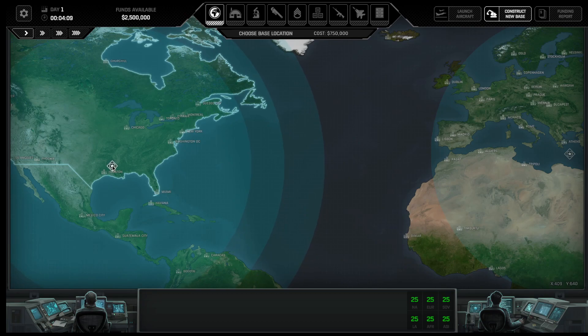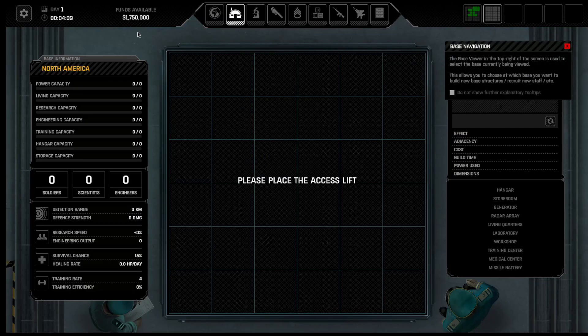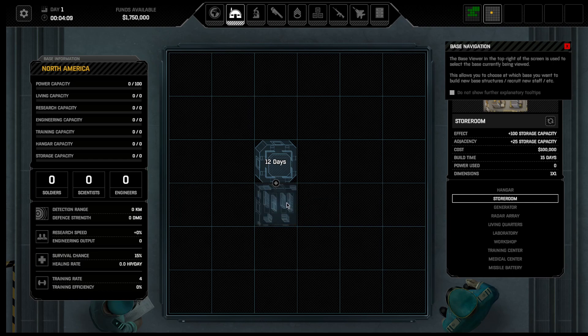You have two and a half million to start with. That takes you out a whole million to place this. First thing you do is you place the access shaft. Best place to place it is usually right here or here — either one's good. It's going to take you 12 days and it gives you 10 power capacity.